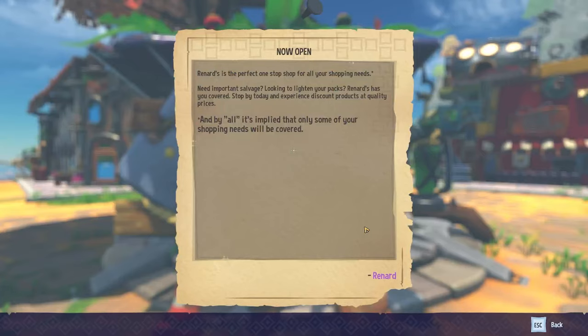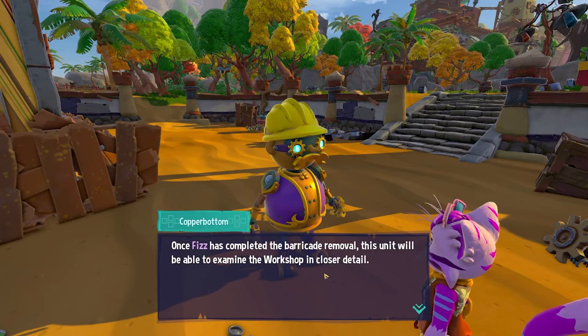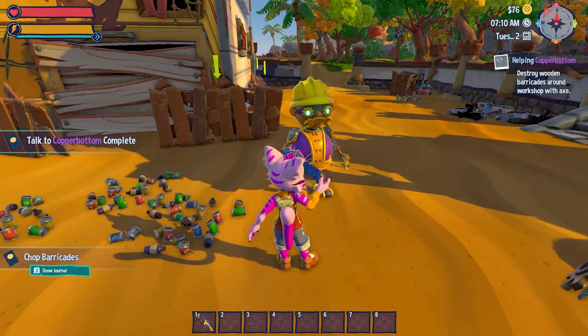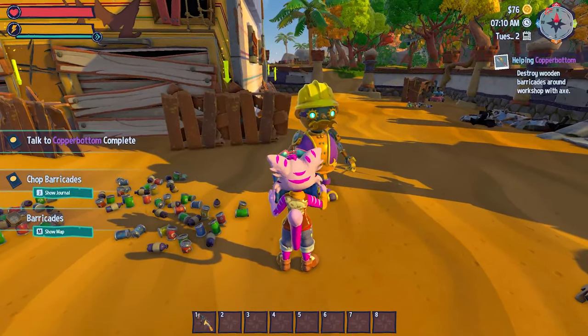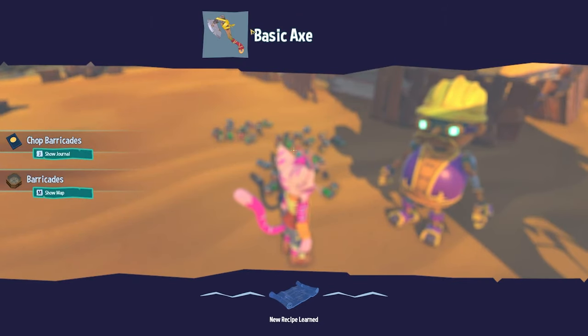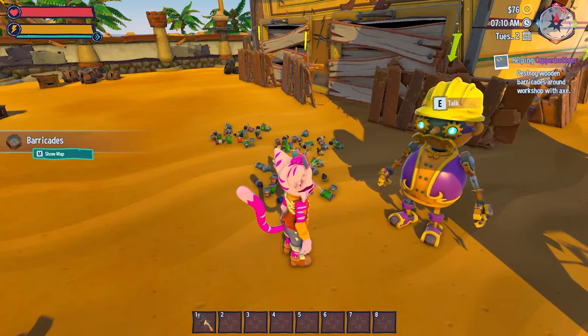If you remember at the start of the video, I stated that this game has been compared to Animal Crossing and My Time at Sandrock, and I can see why. The whimsical characters with their gibberish speech and entertaining personalities, and the customisation of your own home and doing up the island whilst exploring in a cosy, relaxing environment, is very reminiscent of Animal Crossing and My Time at Sandrock, and will definitely appeal to gamers who love these games. Though Critter Cove has its own appeal, and will definitely appeal to fans of all cosy adventure simulation games.